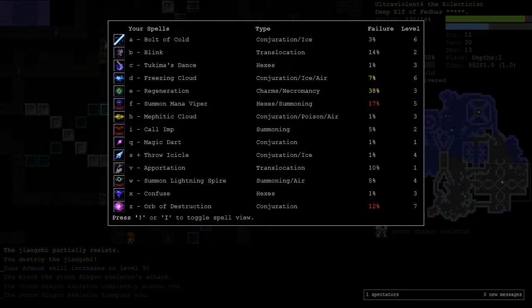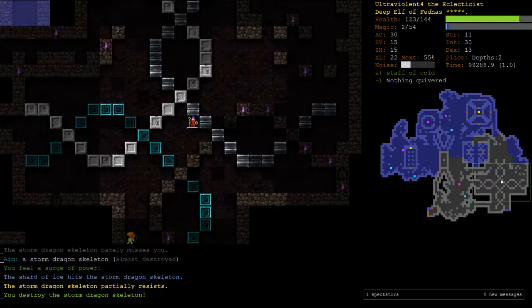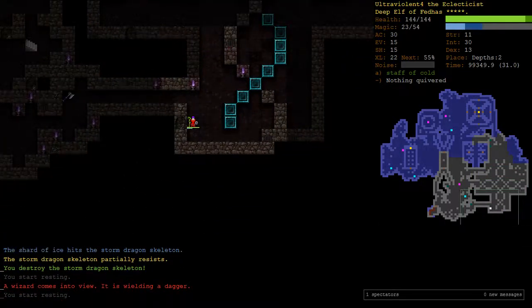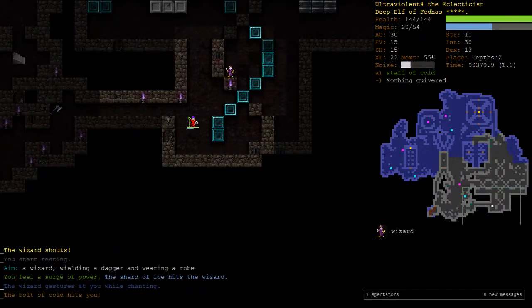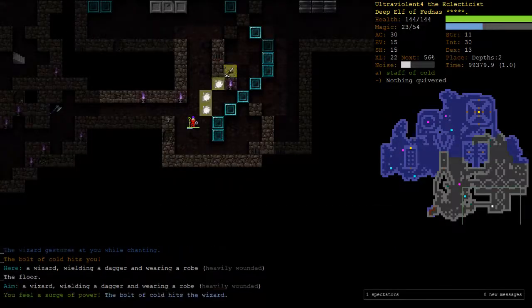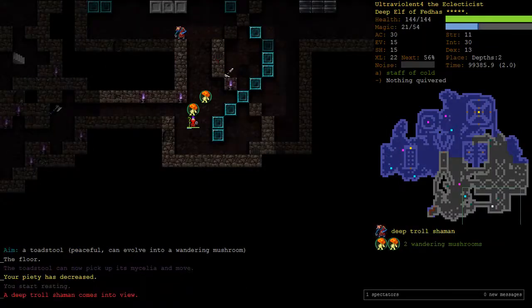Check my spells - Freezing Cloud is 7%, it's yellow, that's probably fine. He could have Crystal Spear - that's the most dangerous thing I care about. If he's a Banish wizard he won't be able to get me. He is a Crystal Spear one - let's haste him then and make two mushrooms. How perfect.